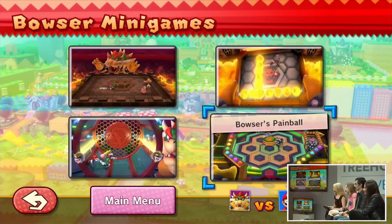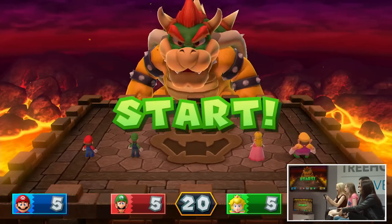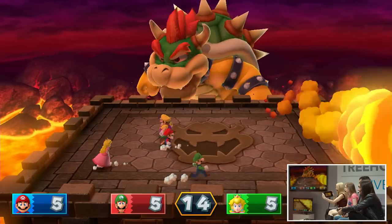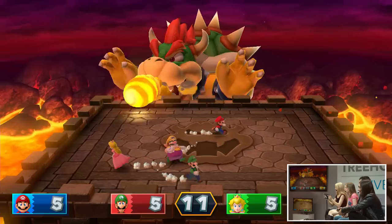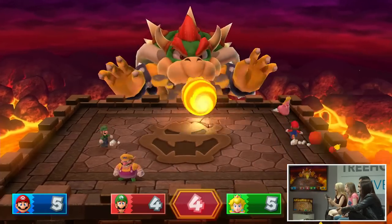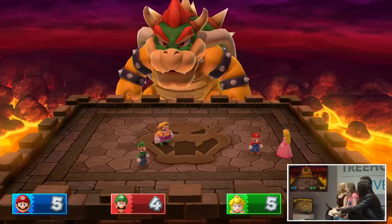We're going to play a couple of mini-games we didn't get a chance to play earlier. Let's do Bowser's Bad Breath. In this one, I'm going to use the game pad — I'm going to move it with the gyro left and right and try to aim the fireballs at you guys. What I like about this one is I can sort of fake you guys out by turning to the left and then shooting elsewhere. This one you can't even jump — you really just have to run and hope for the best. You did good that time!